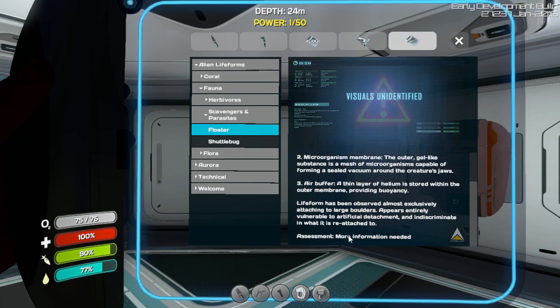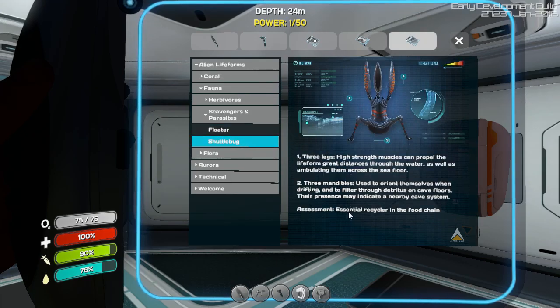Floater - more information needed. Assessment: essential recycler in the food chain. What does the shuttle bug do? High strength muscles can propel the life from great distances through the water, as well as ambulating them across the sea floor. Three mandibles used to orient themselves when drifting, and to filter through detritus on cave floors.